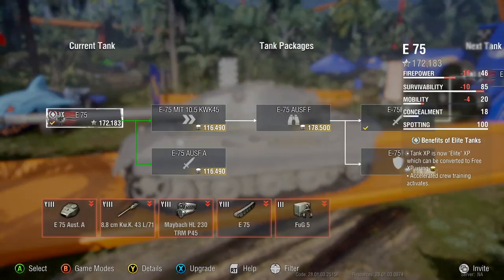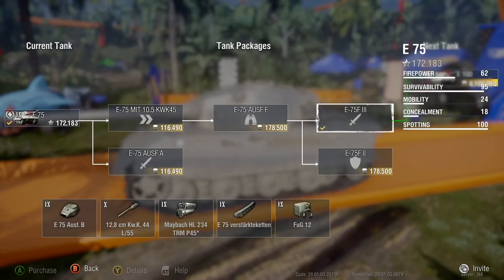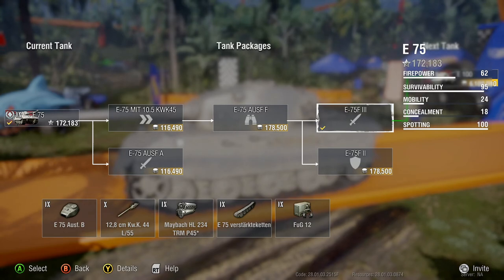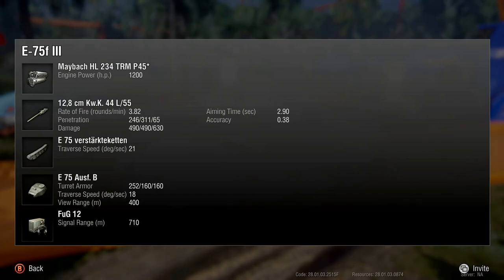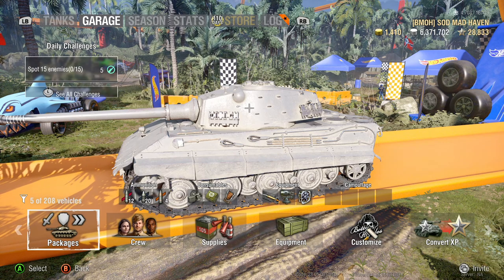Looking at the packages, there's a competitive 105 with 225 and 285 penetration, but the best package is the 12.8cm KWK44 L/55 final package. It bumps engine power to 1,200, premium penetration to 311, HE damage to 65, and standard alpha to 490 — probably the best part of this tank. Compared to 120mm guns at 400 alpha and 122mm guns at 390-440, this has a slight alpha advantage, with the tradeoff being a longer reload.